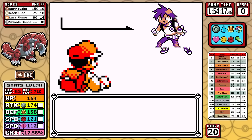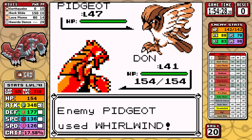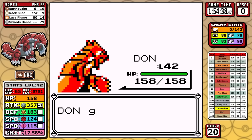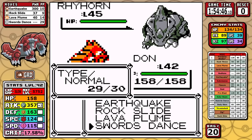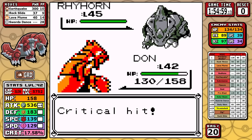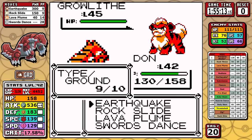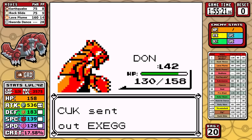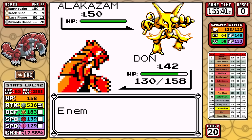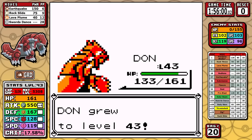Now let's look at Rival number six. Pidgeot is first, and the key to this fight is two Swords Dances. I don't want to set both up on the Pidgeot since it can actually do damage, so I set up one, take it out, then set up the next one on the Rhyhorn — which is really bad, seriously, go look up its level-up learnset. I finish setting up, get a plus four boost, and from that point on everything's pretty much a one-shot. Exeggutor can survive a Lava Plume — I had around an 83% chance to one-shot it, so it survived. It just went for a Potion. We get through the battle.